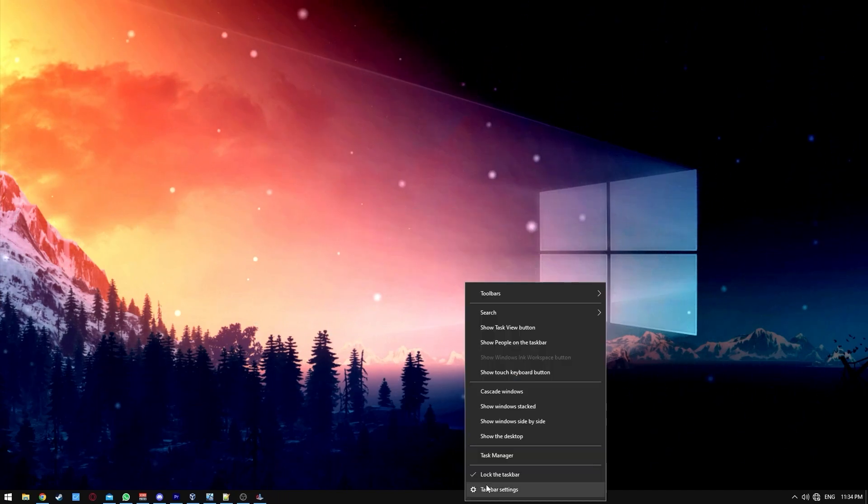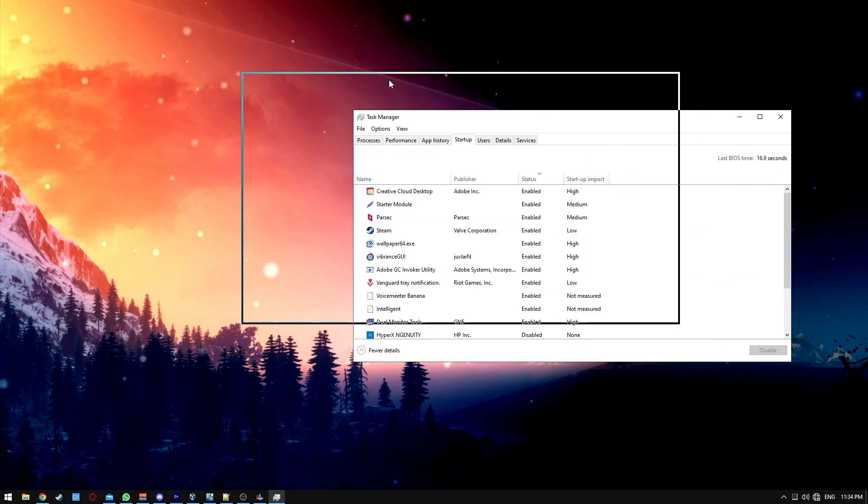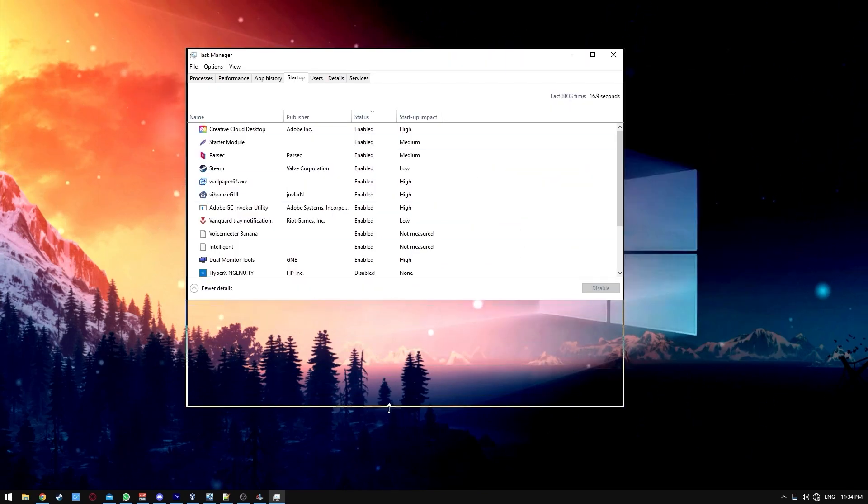Open Task Manager by pressing Ctrl, Shift and Escape on the keyboard. Navigate to the startup tab and disable whatever you don't want.